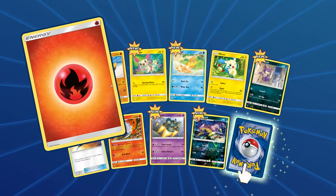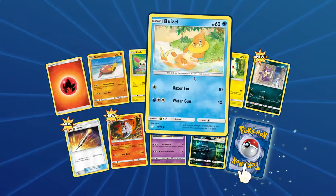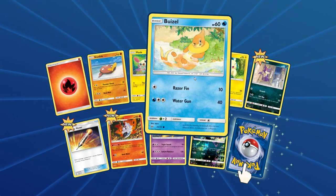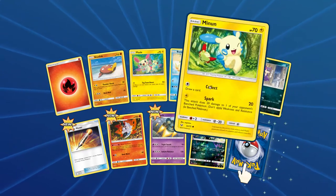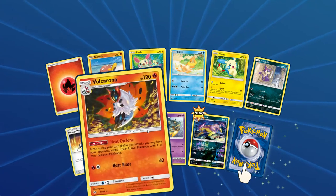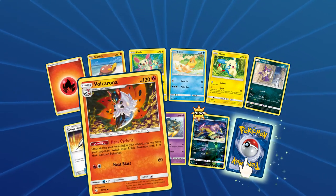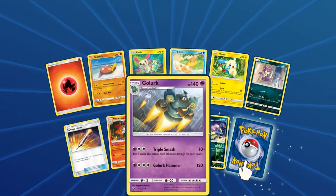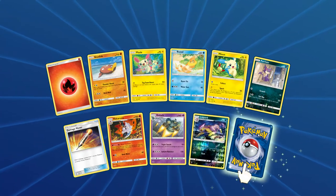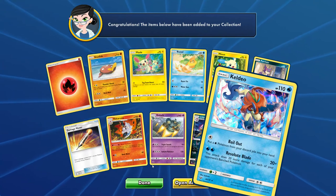Alright, so we have Fire Energy, Stunfisk, Plusle, Weezing - however that's pronounced - a Minun, Purloin, Damage Mover, Volcarona, Golurk, and Lopunny. And the rare is - we have Keldeo. Pretty cool, there's Keldeo.